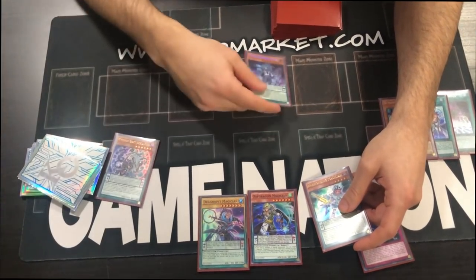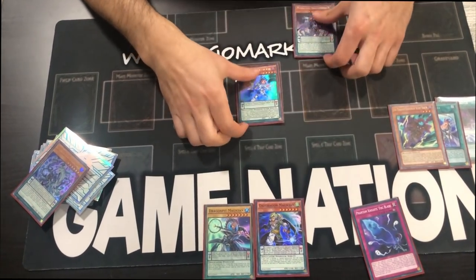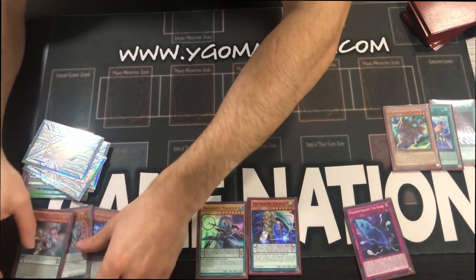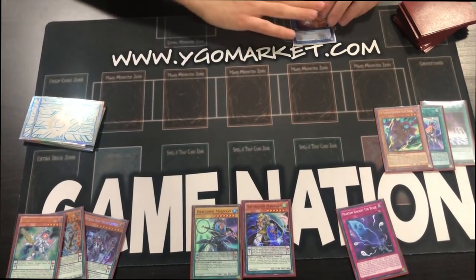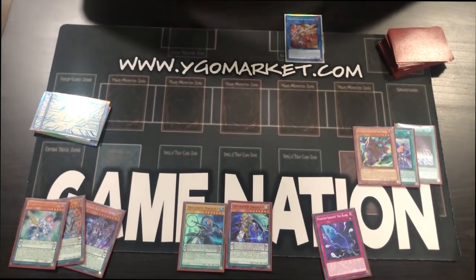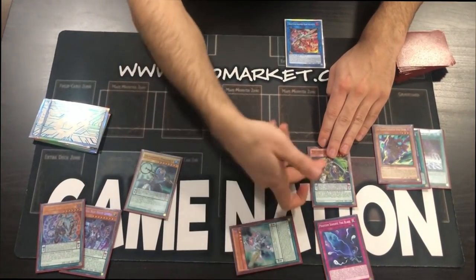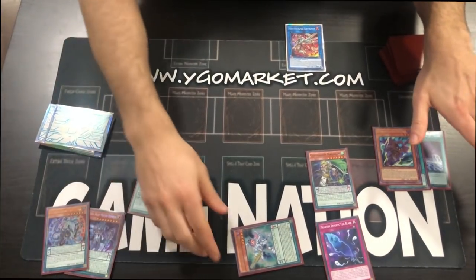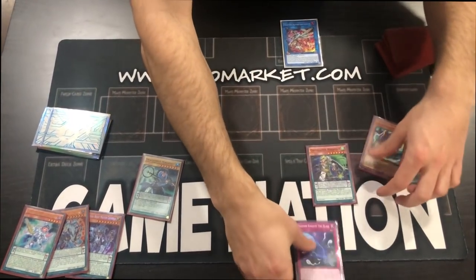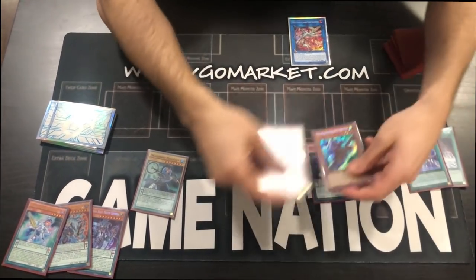Now we activate Jackal to special summon Cerberus, then normal summon Harmonizing. Even if Electrum gets hand trapped by Ash, Ogre, Gamma, Impermanence — it does not matter in the slightest. Why? Because you have scales and you're getting Harmonizing with Oaf Dragon. It doesn't matter what happens, you're getting negates regardless. Even at this point, this search is a second Fog Blade — you have two negates just from this hand alone, plus your pendulum summon.